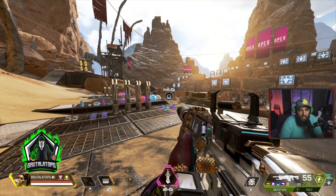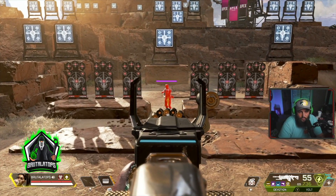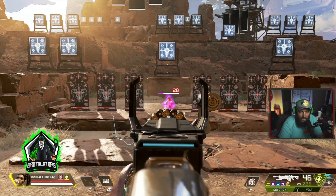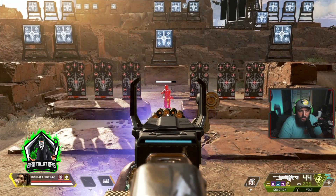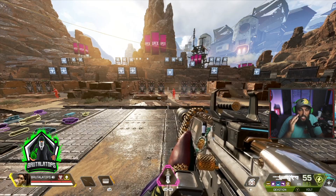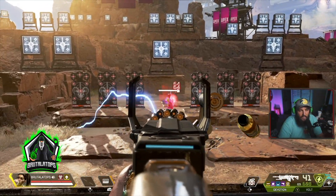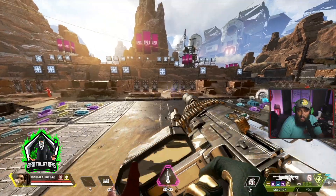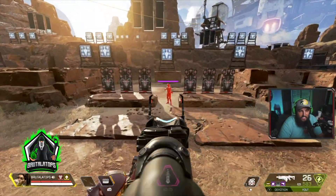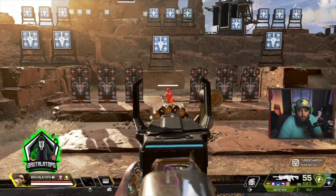One thing I forgot to mention about the Devotion: if you're first using it and haven't really used it before, the first couple shots kick up a lot. That might be weird at first, but the longer you shoot it, the more stable it gets and the easier it is to control the recoil. Just make sure you're aware of the kick at the beginning — it kind of evens itself out and becomes easy to control. It might be a little weird at first, but trust me, this gun is super OP and kills super fast.